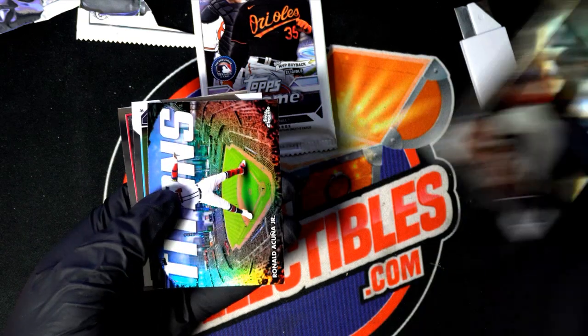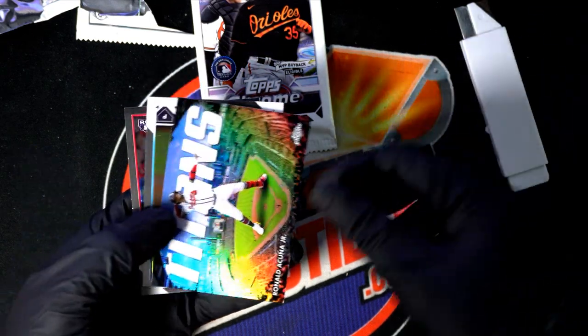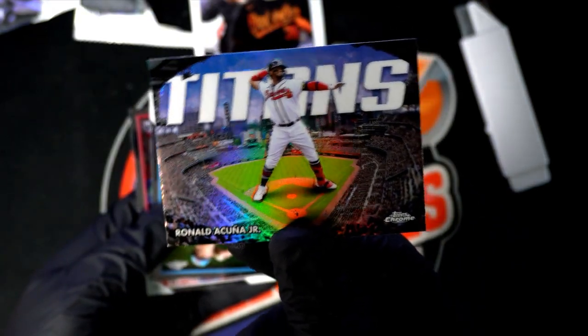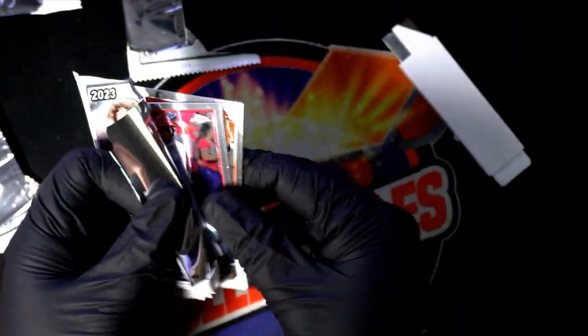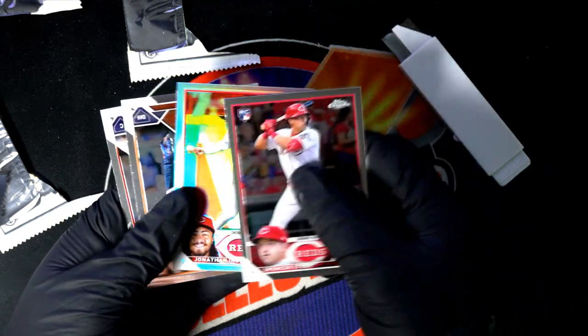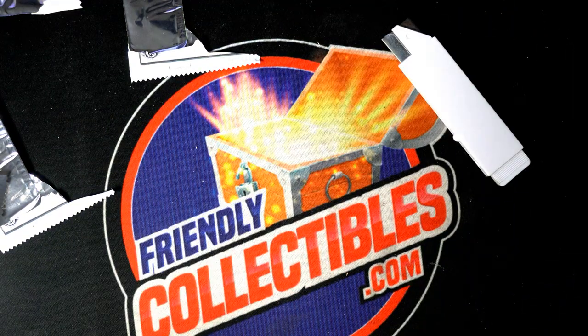Looking for treasure coming out in Chrome — Instant Pack Rip Action! Ho! Nice! Acuna! Alright, got the Titans. Acuna, sweet! Jonathan India Refractor. And some nice rookie cards and all. Congratulations!